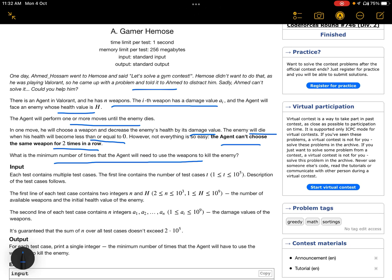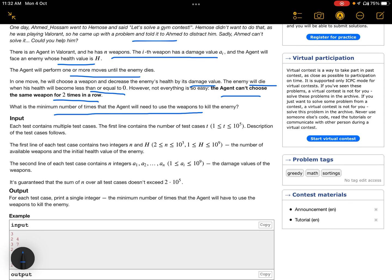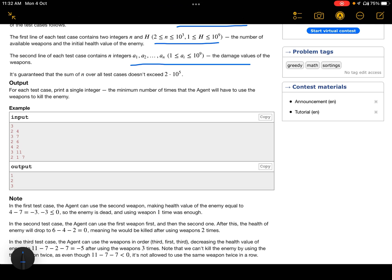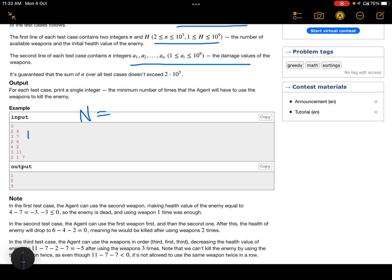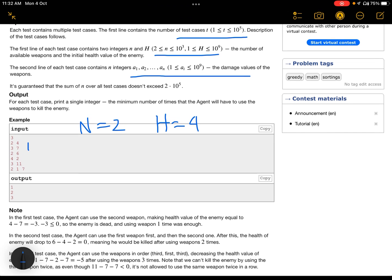The input format starts with the number of test cases. Each test case has n and h, where n is the number of weapons and h is the health value — h can go up to 10^9. The next line contains the damage values of the weapons. For example, in the first example n=2, h=4, and the weapon damage values are 3 and 7.